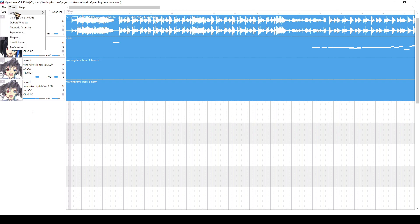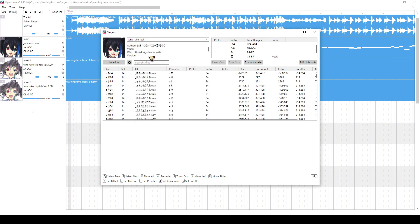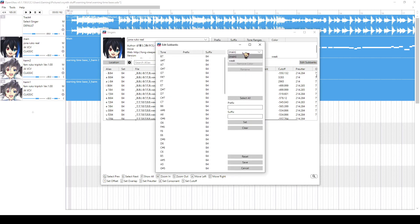First, go to Singers and then pick the voice bank that you want to set the new colors on if it isn't already picked. Click Edit Sub Banks and then this should pop up.